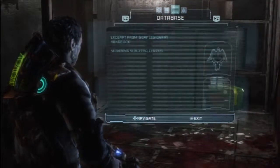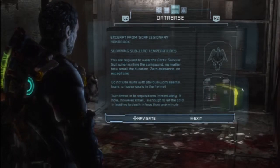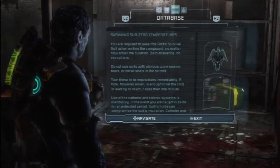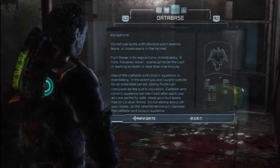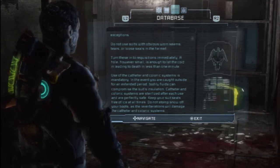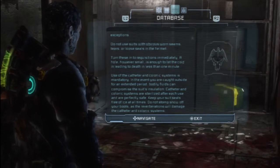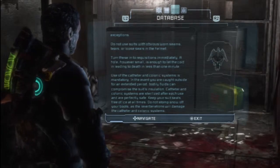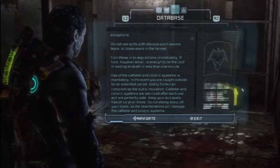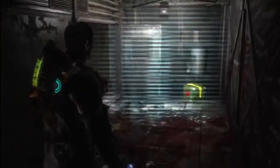Excerpt from Skaff Legionary Handbook: Surviving Sub-Zero Temperatures. 'You are required to wear an Arctic Survival Suit when executing the compound, no matter how small the duration. Zero tolerance, no exceptions. Do not use suits with obvious worn seams, tears, or loose seals in the helmet. A hole, however small, is enough to let the cold in, leading to death in less than a minute. Use of the catheter and colonic systems is mandatory. In the event you are caught outside for an extended period, bodily functions can compromise the suit's insulation. Keep your suit sealed and free of ice at all times.'